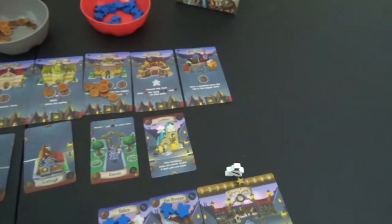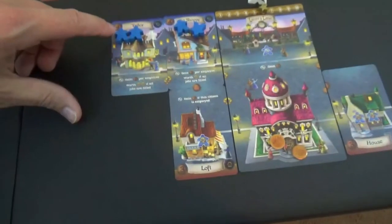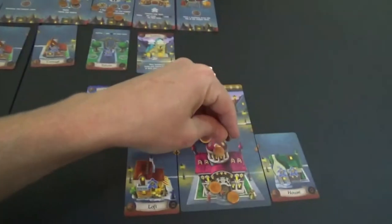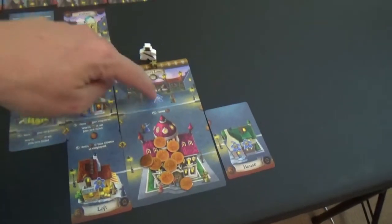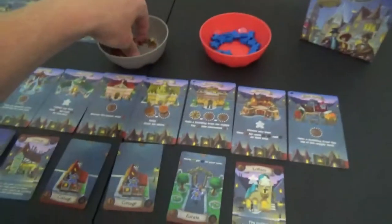At this stage, both players are probably going to pass. We're going to go into the upkeep phase. This player gets one, two, three, four, five, six, seven coins. This is where you stop worrying about the bank so much. They're going to get a person here. Gain one coin if this citizen is employed. You know what, should have put him over there — I read that wrong. So I'm going to move him because I like cheating. Six coins for them.